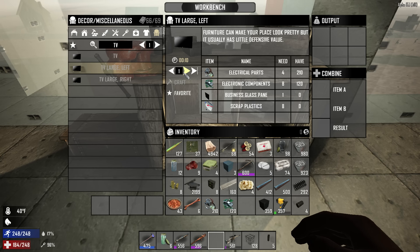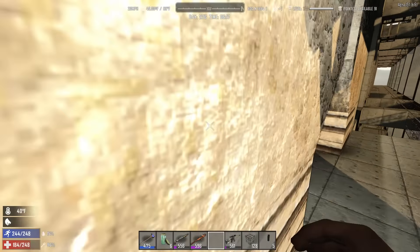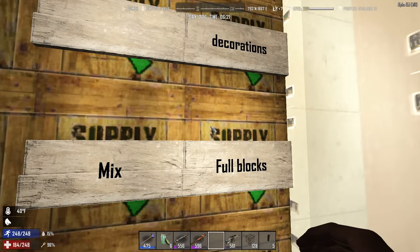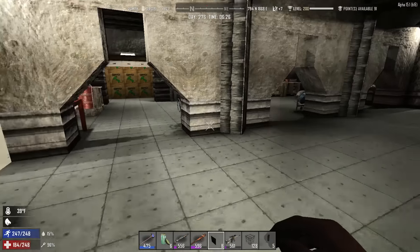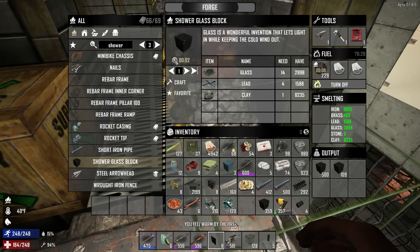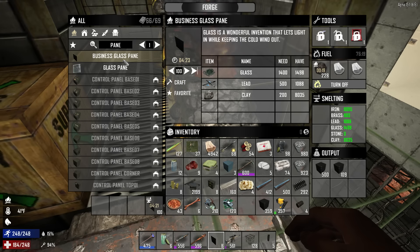Let's go ahead and make some TVs. The one bad thing about having a lot in your crafting menus is you get crafting menu lag. There are like 600 different blocks I've modded in from creative into the recipes for survival. I've tried to split them up through different workstations. It's a lot better than Alpha 14 though — those menus were really bad. I need to make some business glass panes. We have 8 business glass panes but that's definitely not enough. We got a ton of glass going anyway so let's make 100 more.